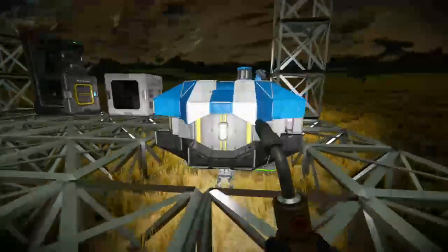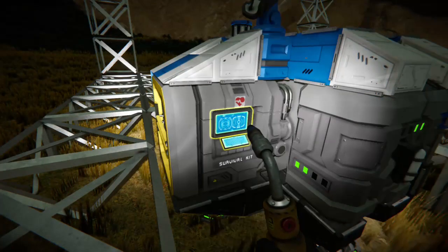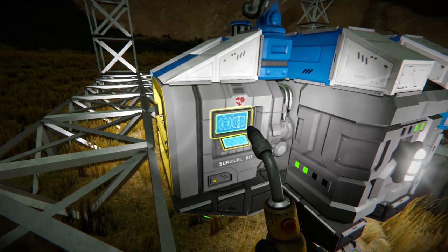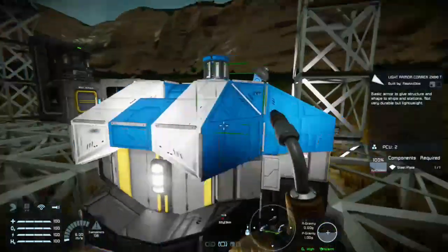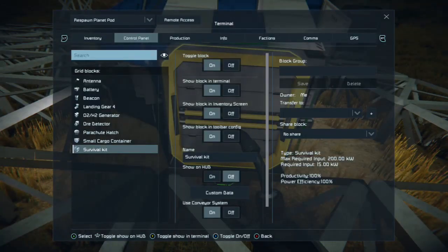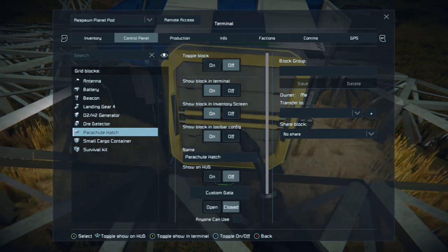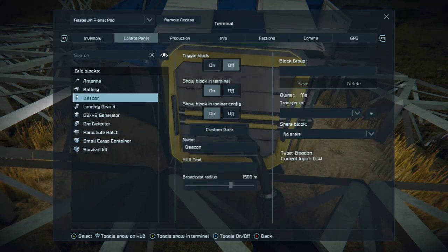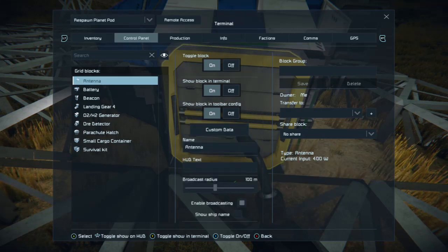So we now have our basic assembler up and running. My power is down to two batteries — two, that's crazy. Let me get my grid back up. I'm going to go into the air, check my control panel. I want to check my ore detector is at maximum — range is 50 meters, that's not bad. Parachute hatch — I don't need to waste power on that, I can turn it off. Don't need it anymore. Landing gear I'll leave on. Beacon is off — make sure that stays off guys, unless you want to be found. Battery is on and auto. Antenna is on — 400 watts current input, I'm going to turn that off.